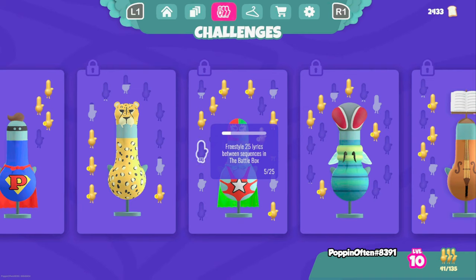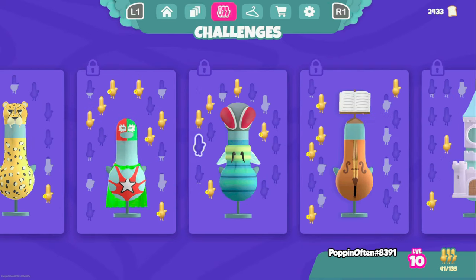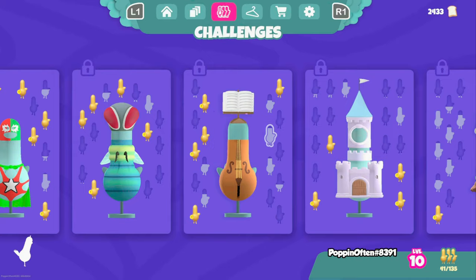Some challenges are mini-game specific. For example: style 25 lyrics between sequences in the battle box. So basically when you're playing the rap battle you want to make sure you are rapping in between the sequences. You're not going to unlock this unless you actively think about it. I highly recommend when you look at a specific outfit you want, come to the challenges and take note of which ones you want to complete.